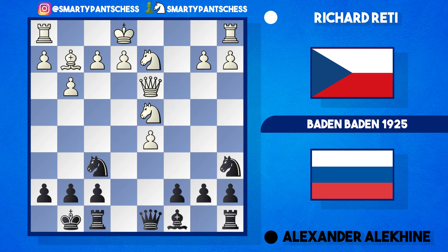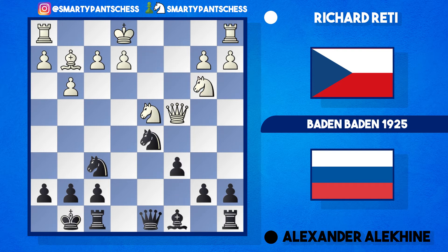C4 from Reti and knight to a6. C takes d5 wins a pawn for white temporarily, because now Alekhine can play knight to b4, which hits the queen. Queen c4 and recapture the pawn on d5 — equal material once again. Reti played knight to b3, then c6 from black to support the d5 knight. White castled. Rook e8 hits the e2 pawn, which is still protected by the d4 knight and also the queen.